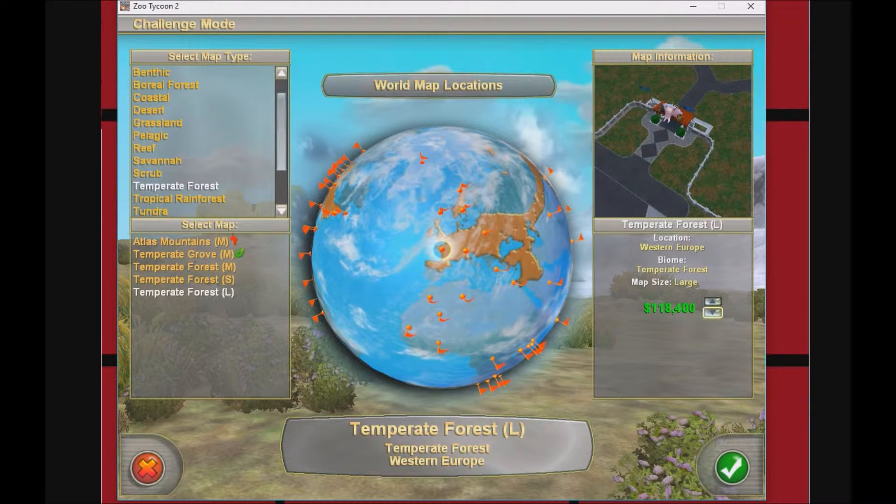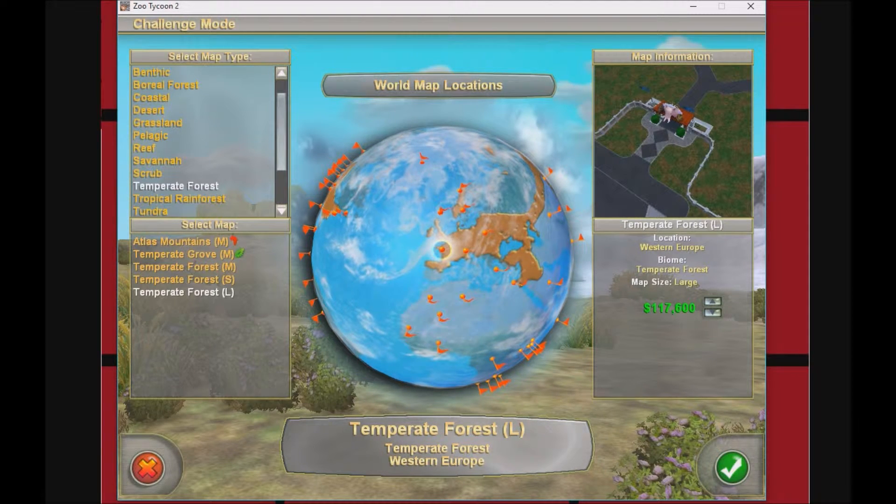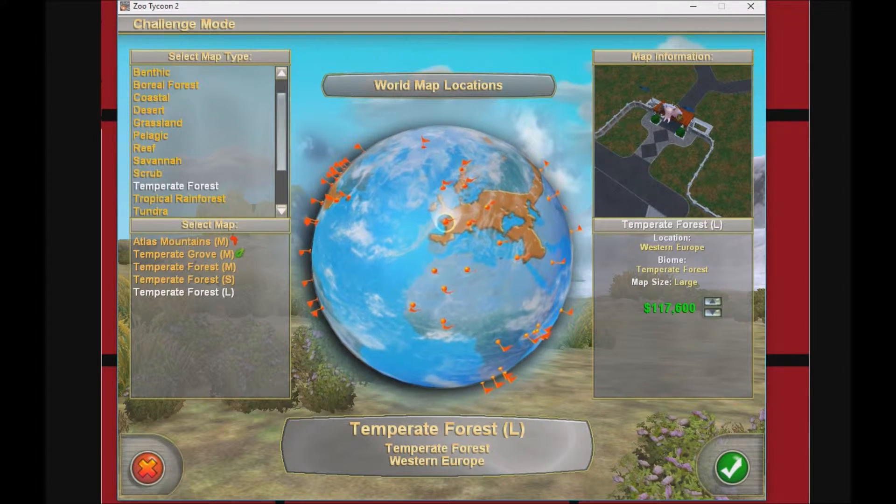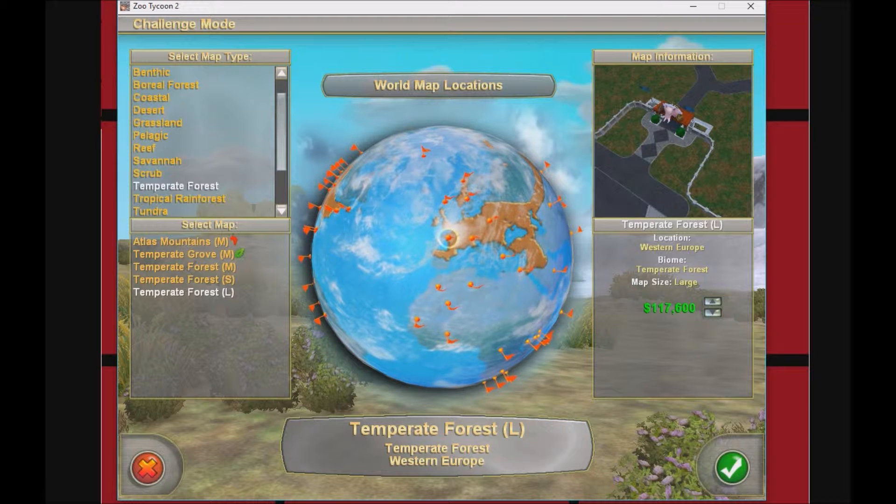We're gonna start out with one hundred seventeen thousand six hundred dollars. We're starting in Western Europe, probably like France. We're just gonna see if we can make a good zoo and not get bankrupt by week two — that would be the best possible outcome.